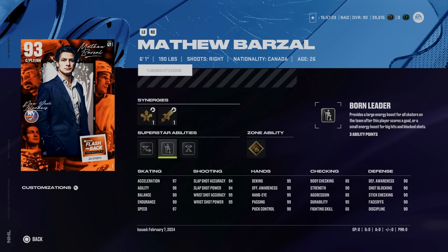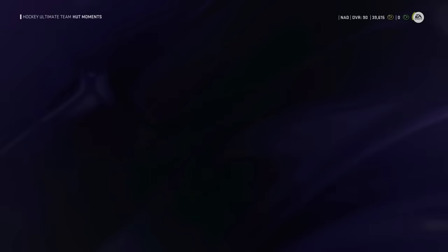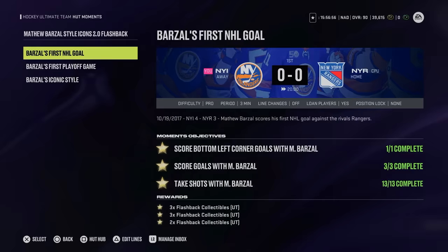Let's walk you through how to do all the moments in the easiest way possible. In hot moments you'll see the new flashback style icon 2.0 for Matthew Barzal, and there will be three separate moments — you've got to complete all three objectives in each moment to get enough collectibles to make Matthew Barzal completely free. Full disclosure, this took me about an hour and 20 minutes. I'm in Division 2 and get about 12 to 14 wins in hot champs every week, just to give you a baseline of my skill level.